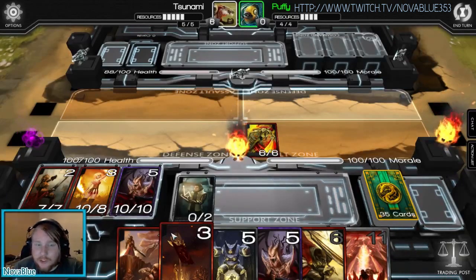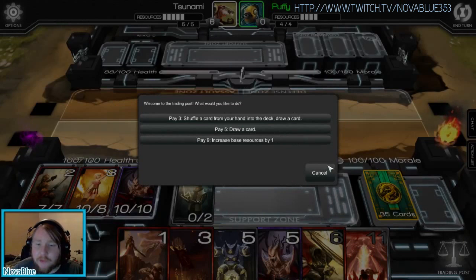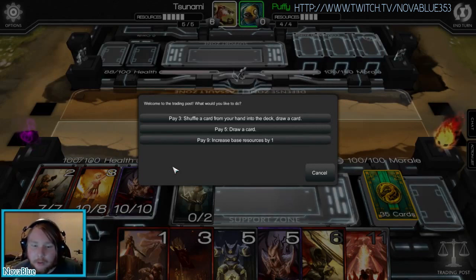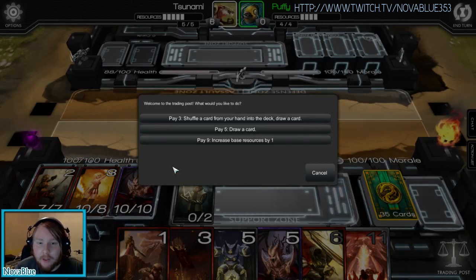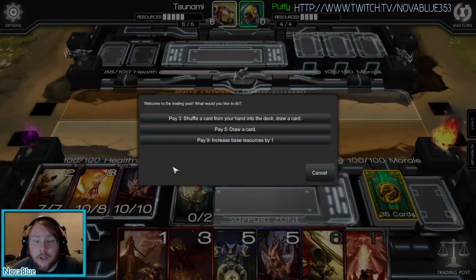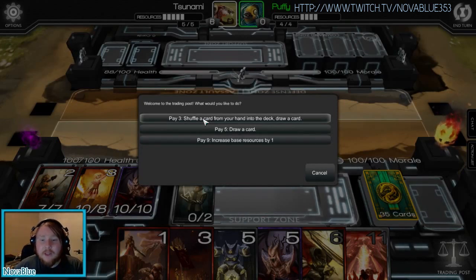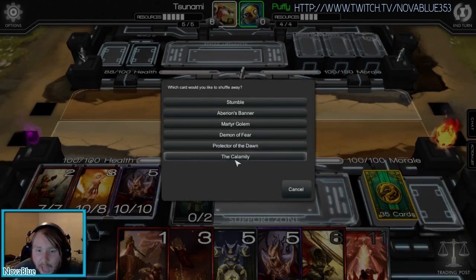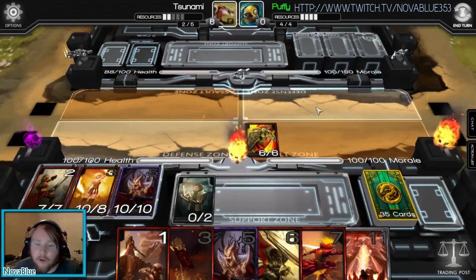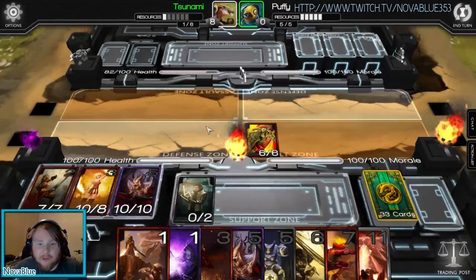The Trading Post is a huge feature of this game. On turn 1 only, you can mulligan your hand — you shuffle and draw one fewer card, starting from 5 down to 4, and so on, as many times as you like. The first Trading Post option is pay 3: shuffle a card from your hand into the deck and draw a card. So I can shuffle the Martyr Golem into the deck and pull something else out. The second option is pay 5 to just draw a card straight from your deck — very useful if you're searching for a specific card.